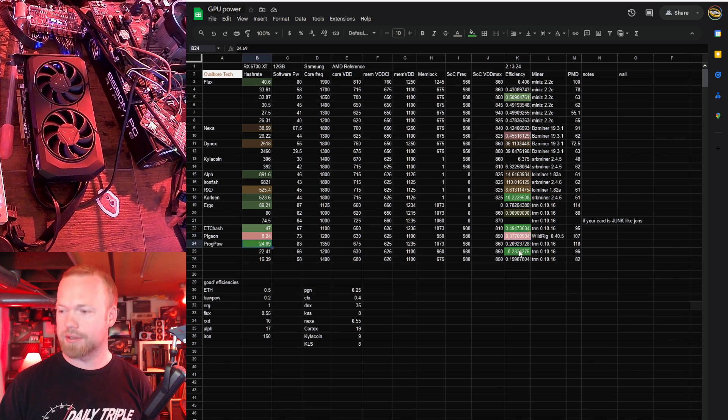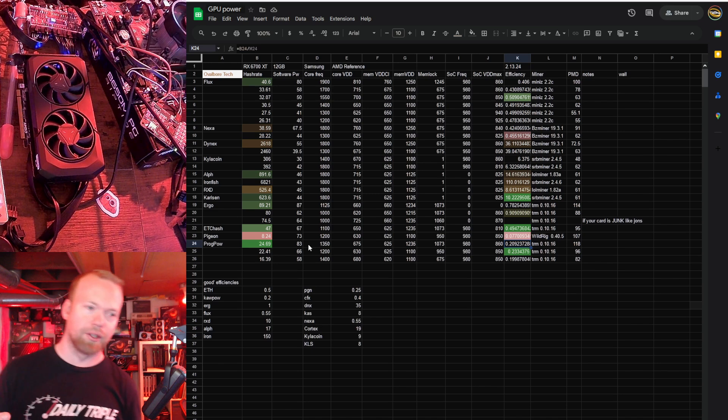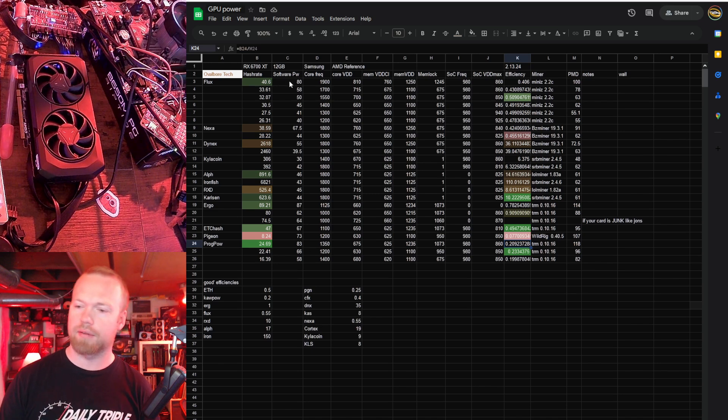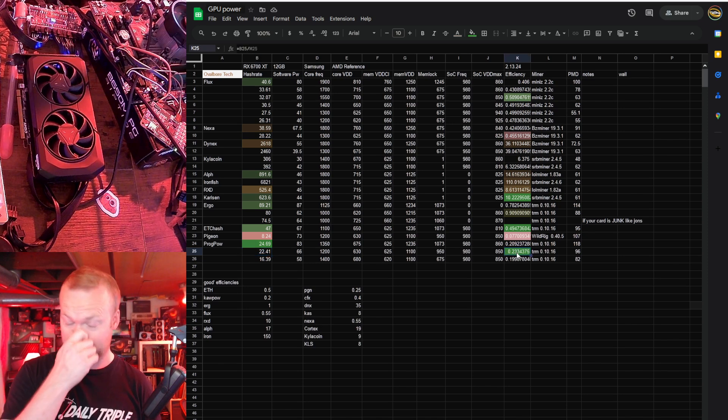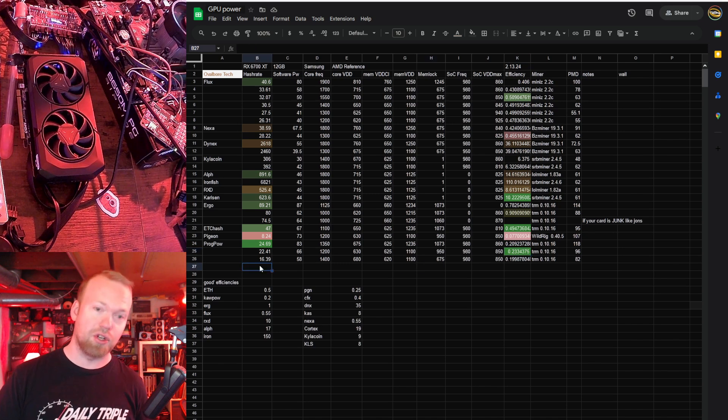And then Kapow — these really shine at Kapow. 24.69 was the best we saw hash rate-wise, but that was at 0.209 efficiency, which is only a little bit better — only like 10% better than a 5700 XT for efficiency. But if we drop it to 22.5 mega hash, we get up to 0.233. Yes, everything you've heard is correct — these are Kapow monsters. That is insanely good efficiency. And I should be mining Kapow on mine, but I just don't have the power to do it right now.